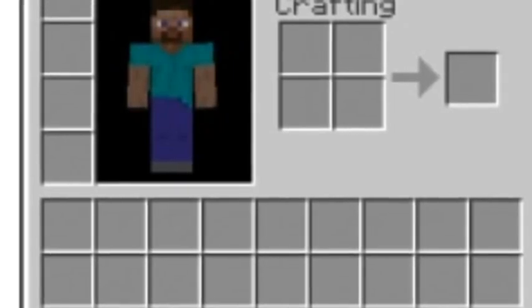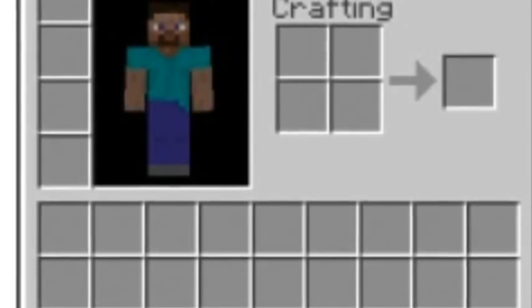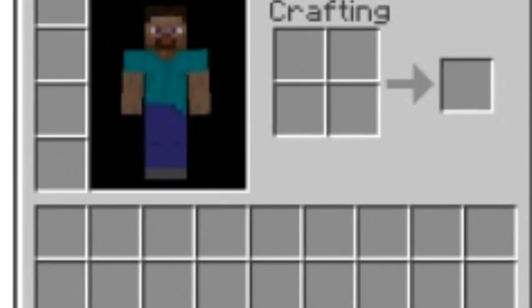So this here is a crafting table. It's used to craft items that need a 3x3 grid and stuff. And this here is a survival inventory, and as you can see up there, there's a 2x2 crafting thing.